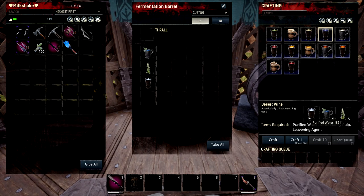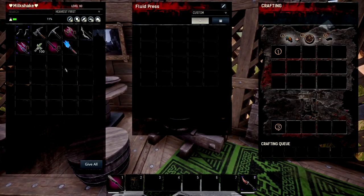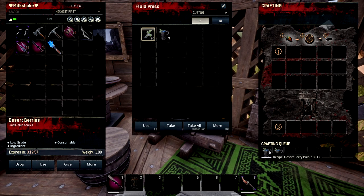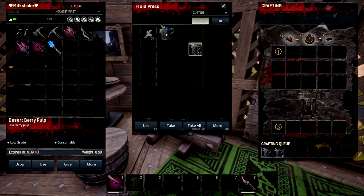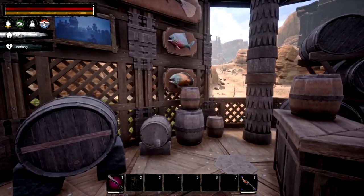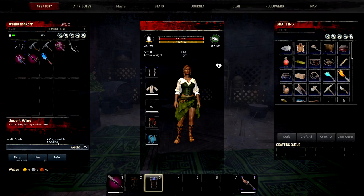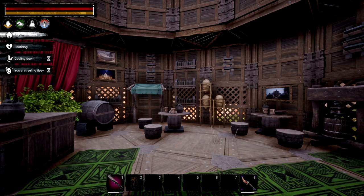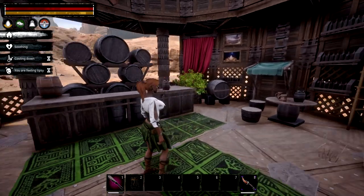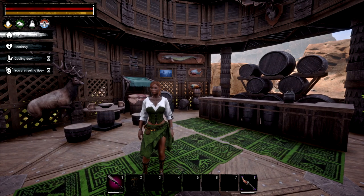Our next recipe is desert wine. This takes purified water, 5 desert berry pulp, and 5 leavening agent. If you don't know how to get desert berry pulp, you need a fluid press — just pop desert berries in there and it crafts up desert berry pulp, making three at a time. You can farm desert berries from bushes in the desert. Desert wine gives us just chilling — a normal chill effect — so if you're hot you can chill yourself down. It gives slightly more cooling coverage than chilling light.